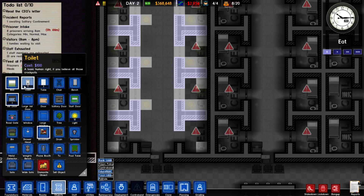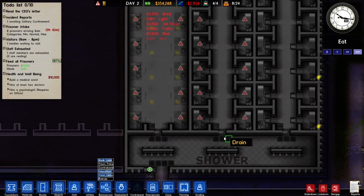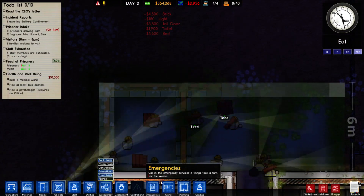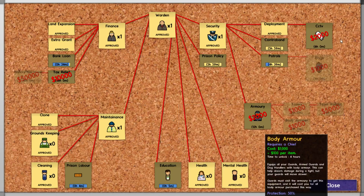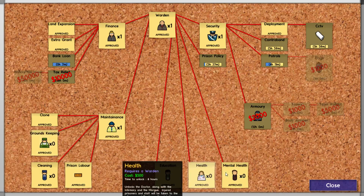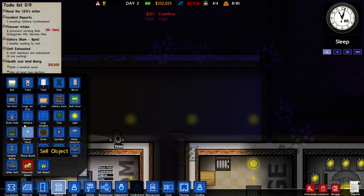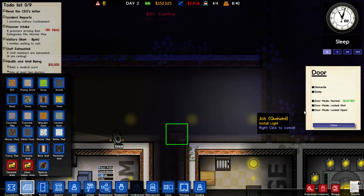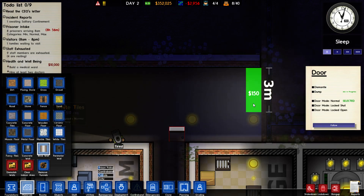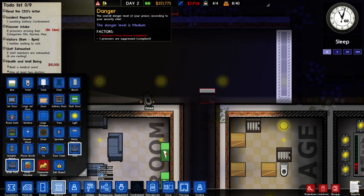Toilets, beds, and doors — let them get all that done. Have at her lads. Bureaucracy — we're working on the CCTV; I want my dogs afterwards. Armory I'm not going to need for a long time; everything else is approved. It'll be interesting once we get a little bit more into that research tree.